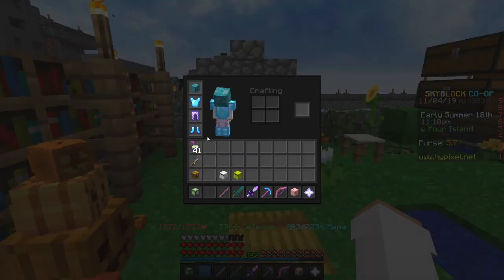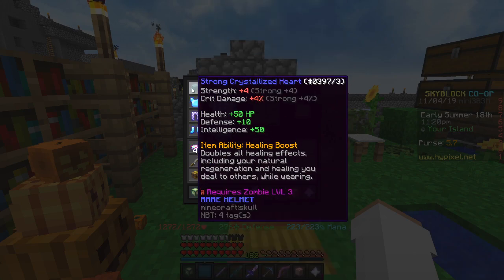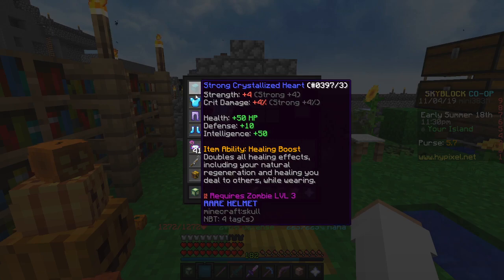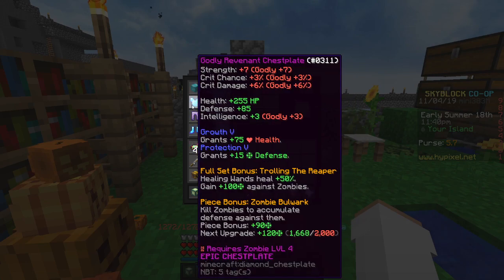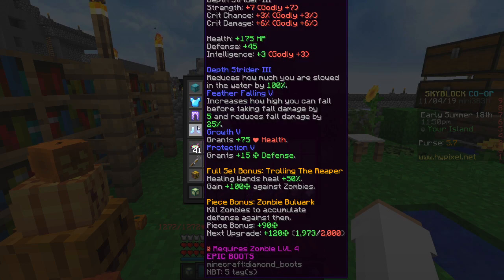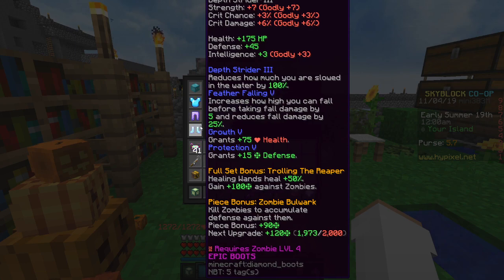For instance, Zombie Sword or Ornate Zombie Sword — the healing effects on those are doubled while you're wearing the Crystallized Heart. Now for Reforges on the Armor, I really recommend you go for Godly on all of these. You don't really have to Reforge or Enchant the helmet since you're probably going to get a better helmet anyway, like the Revived Heart or Reaper Mask. But if you want, you can put Strong or Godly on it and Enchant it with Growth 5 and Projection 5. For the actual armor, yes, I do recommend putting Godly on it with Growth 5 and Projection 5 on all of these. And for the boots, put Feather Falling 5 and Depth Shatter 3.